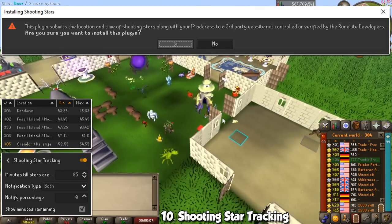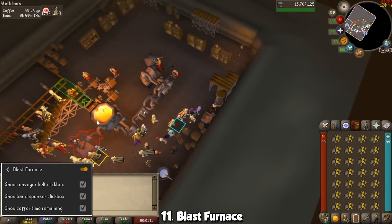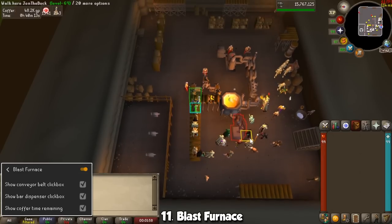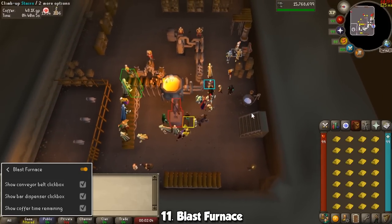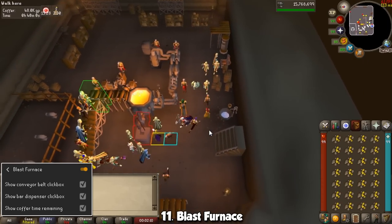As an extra tip, you can also join the Star Miner CC for star callouts. If you train Smithing, there's a high chance you've used the Blast Furnace, and of course there's a plugin specifically for that. When you turn it on, it will highlight key areas of the place, making it easier to know where to click, let you know when your bars are ready, and show how much money is in the coffer. It's not game-changing, but it's so convenient you will always want it there.